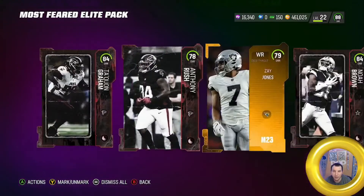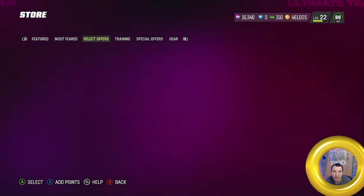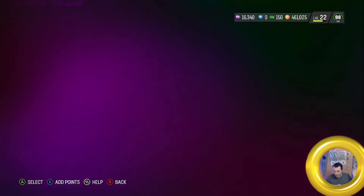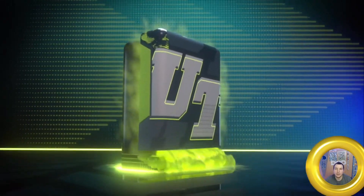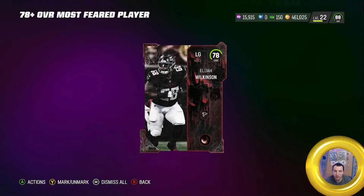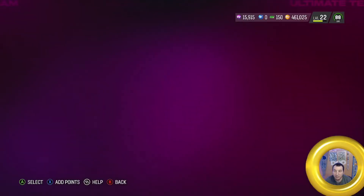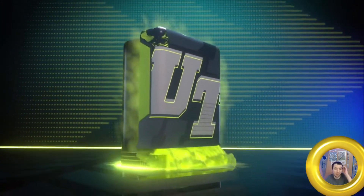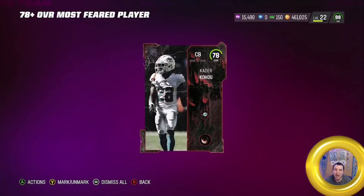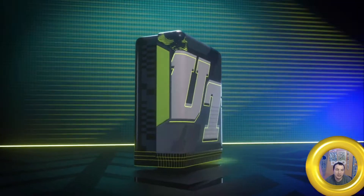We're going to get 84s — we're guaranteed two 84s in this, and 84 plus on the other one. So that 78 right there — we just get two 84s. 84s right now, if you put them up for an hour, are going for about $13,999. We're going to roll away on this — 16K. We'll see what we can do here. These rolls might take a second because this animation is big and long. Ultimately, the goal is like a couple 87s. I don't even know if you can say the goal is a 90, because it doesn't look like that's happening too often.